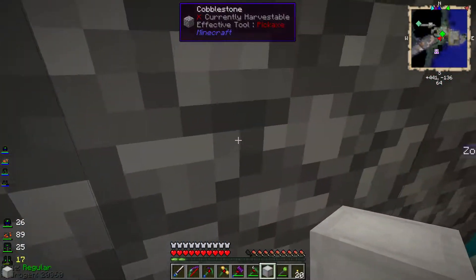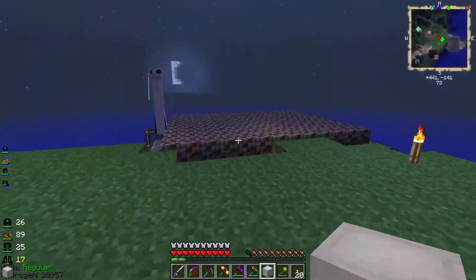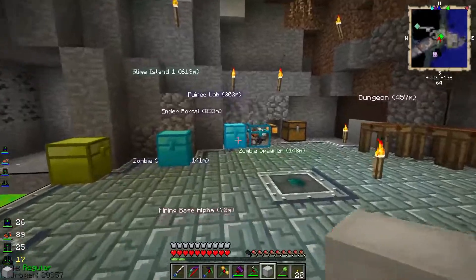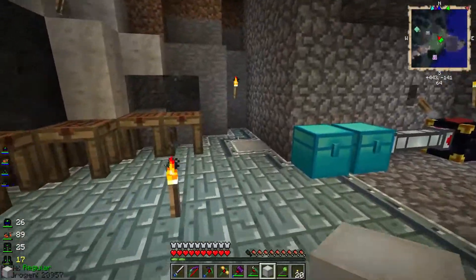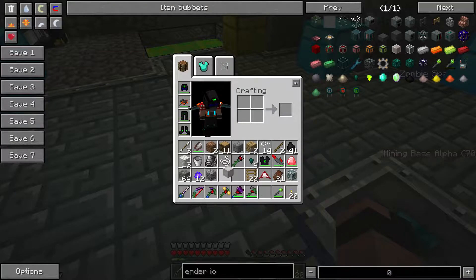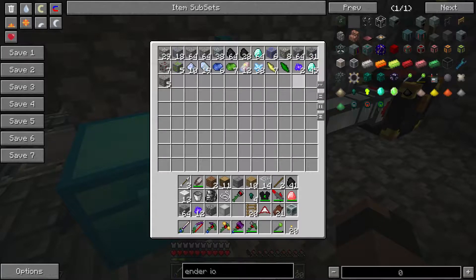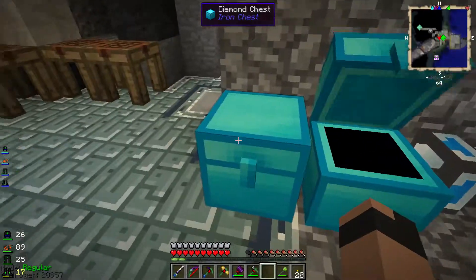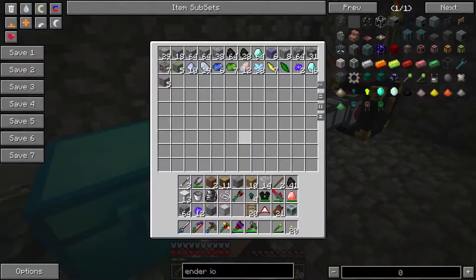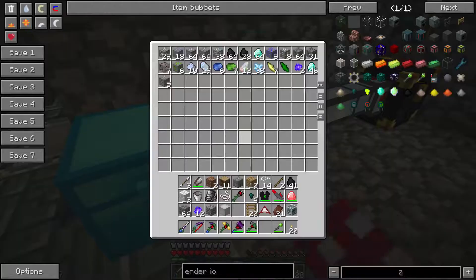Now we have an extra elevator block, so I figured we could actually start building something around here — but not in this episode. The digital miner is getting nerf shards now — awesome. I already had nerf shards. I still need order and air aspects for Thaumcraft.